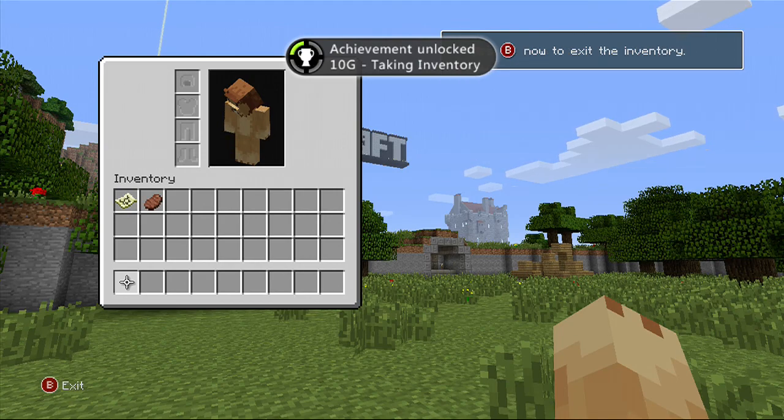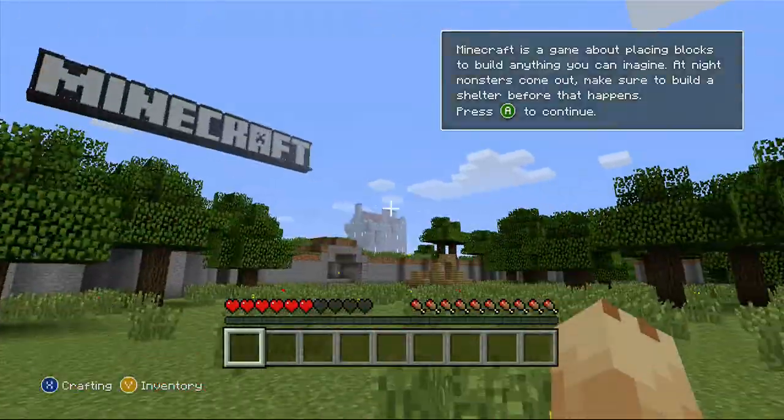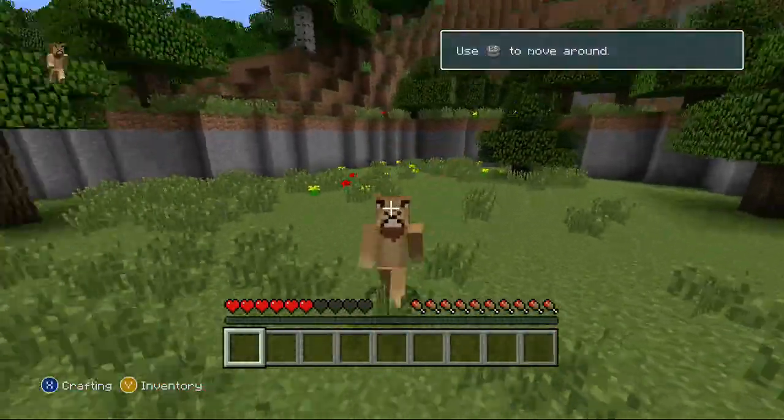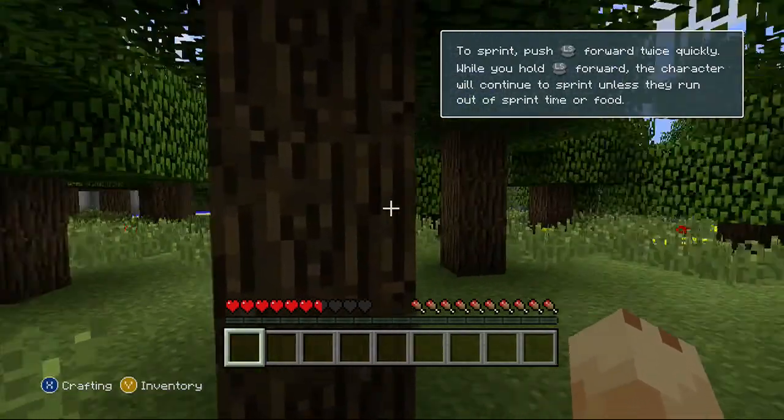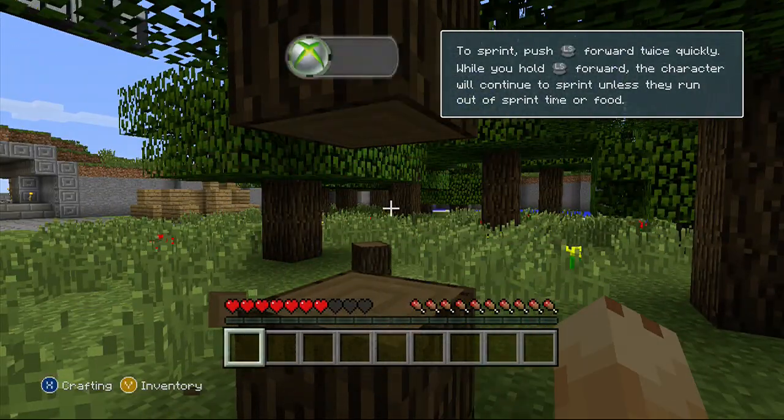We have our first achievement called 'Take Inventory' — awesome, just eat it, and we got it! Now we can move around. Let's go get some wood and we'll get the second achievement.